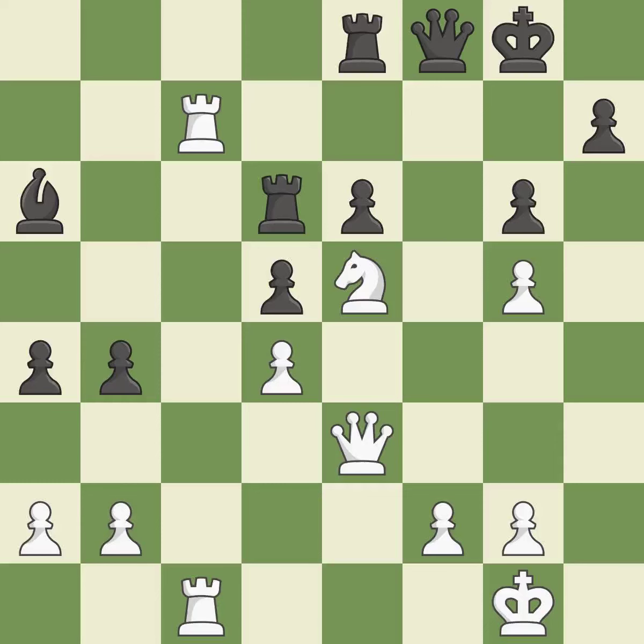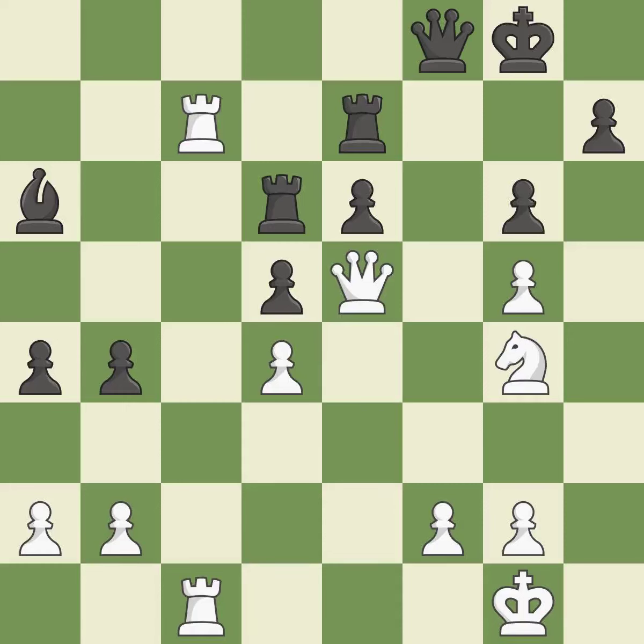A rook enters the action after developing outside of its starting square — it is quite good. What I would have advised is that — it is ideal. Thus, a forced checkmate is possible; it is incorrect. This wins time by threatening a rook and forcing it to move away — it is best.